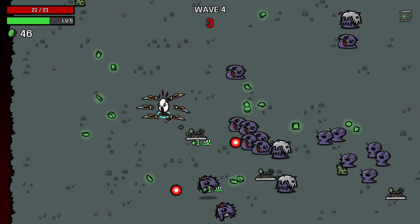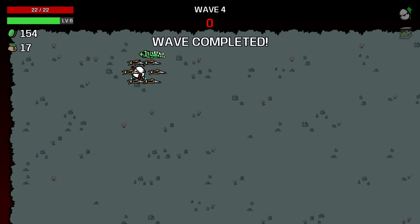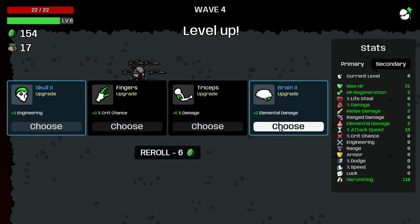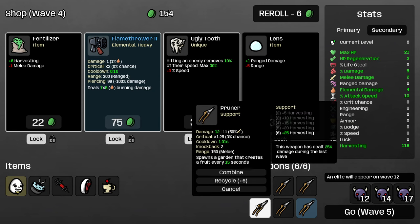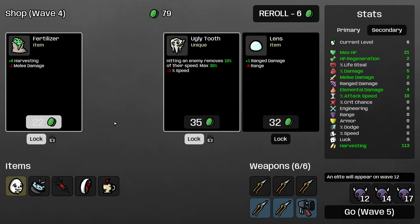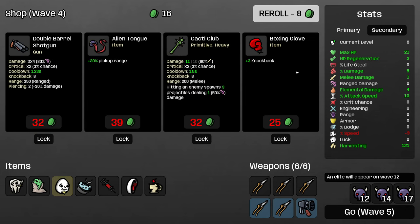Now we can just build snake and fire weapons. We weren't able to break that tree, but our harvesting is really good. I'll take this elemental damage, and this elemental damage — now the Flamethrower actually does incredible damage for us. We do lose a little bit of harvesting, but we still have 113.